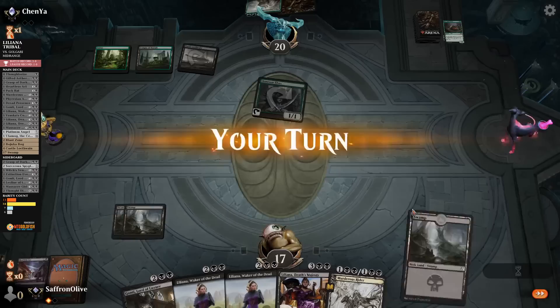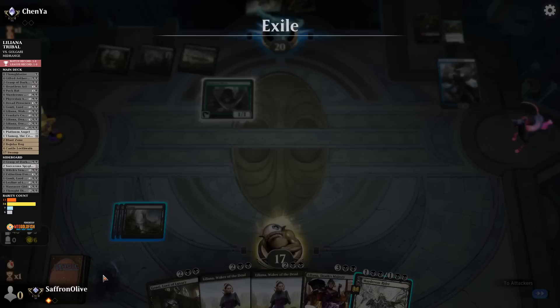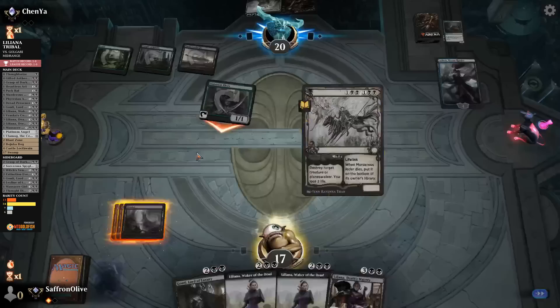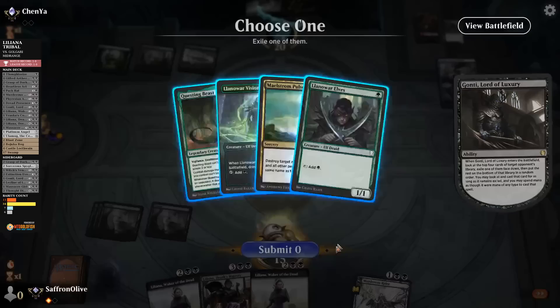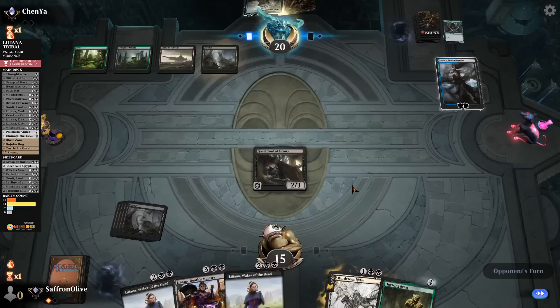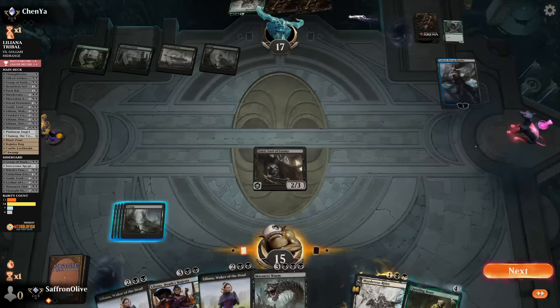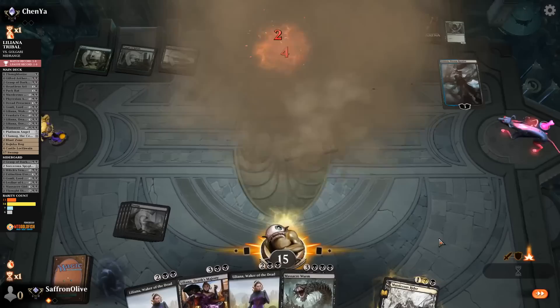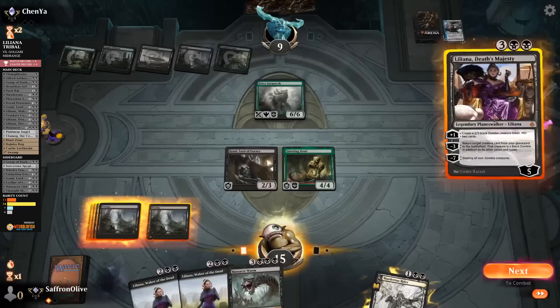Ashiok exiles some stuff. Opponent goes to combat — let's kill the Llanowar Elf. We draw the land. Gonti — take Questing Beast. Opponent plays the land, mills some cards. Going to draw, trying to get to that Gargaroth, which would be an issue. Questing Beast hits our opponent. Kill the Ashiok. We have two Death Touchers — hopefully we can kill Gargaroth with a creature. Land, Liliana, make a Zombie.